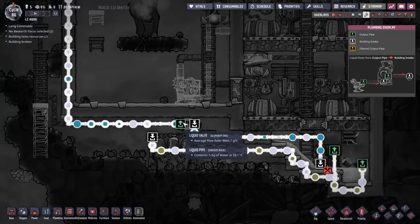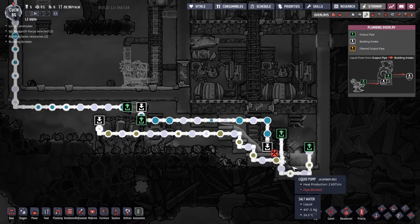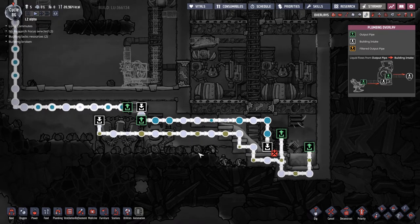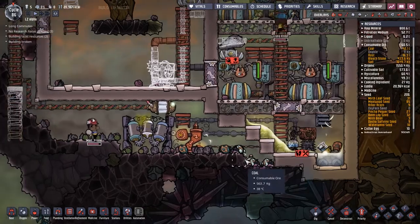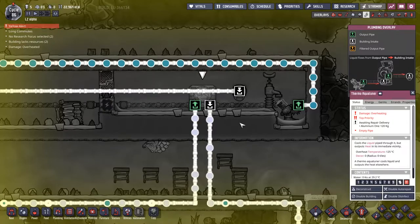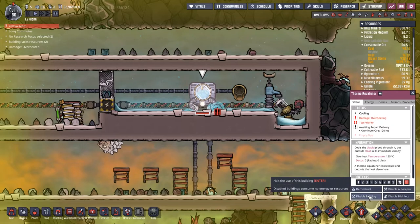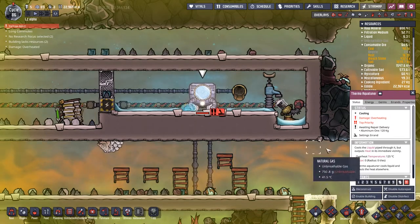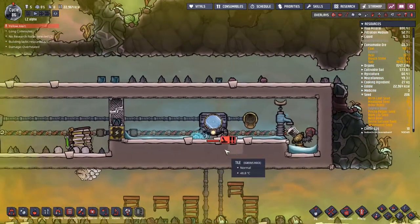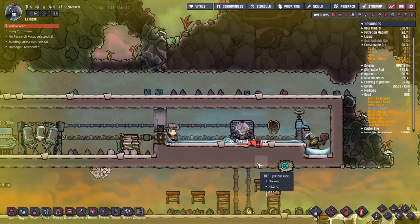We've now opened up the valve to full flow so that we can just get all of this salt water out of here. It's time to just pump it out and see what we're left with at the end. These big old chunks of salt water here are not going to help, but there's nothing we can do until this carbon skimmer gets fixed. It's damaging through overheating, so I don't want to deconstruct - I just want to disable. Are we boiling water away or are we just extracting too much for now? I think we might very well be extracting too much. Obviously the thing to do with the salt water is just dump it in a hole and never think about it ever again.